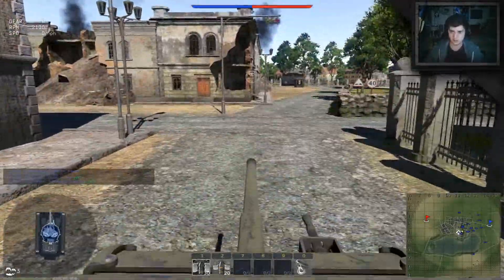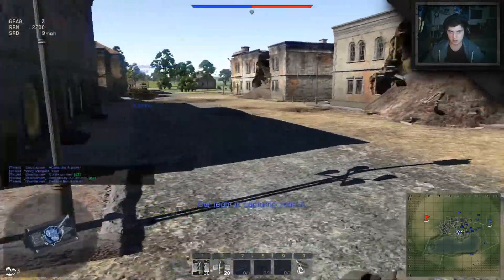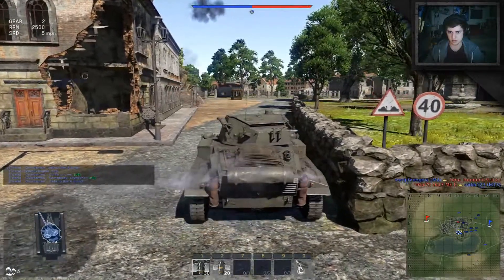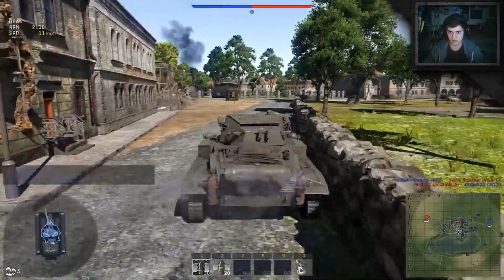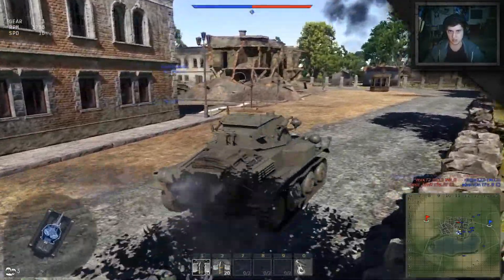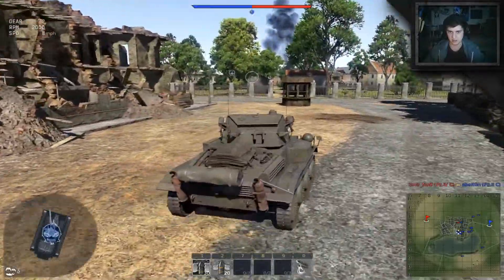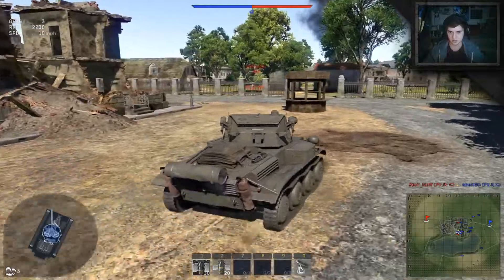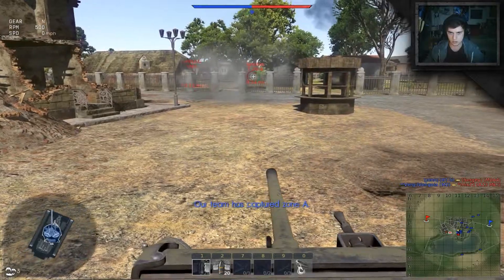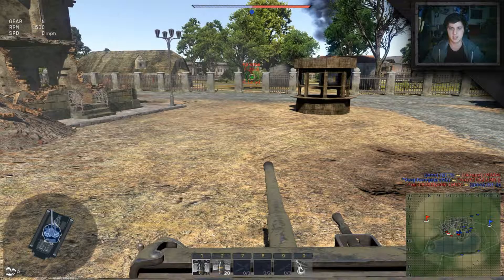I'm trying to take out as many ground targets as possible, or at least weaken them so team members can take them out, because then we can win the battle. In simulator and in realistic battles, if you go down really fast you see where it says overload - it starts saying reduce speed. Usually it says reduce speed if you go too fast. In real life you would have to do that, otherwise you would just black out, because the g-force would be way too much for you.